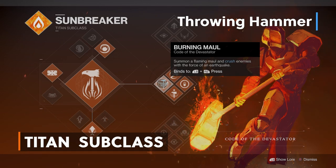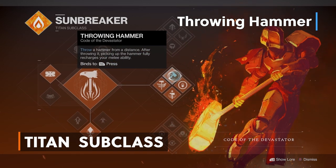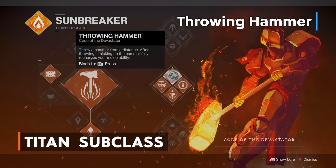Next, we have our Throwing Hammer melee ability. Throw a hammer from a distance. After throwing it, picking up the hammer fully recharges your melee ability. Super useful to be able to replenish your melee ability instantly by picking up the hammer. Plus, a lot of times the hammer bounces back to you if you're close enough to the enemy.